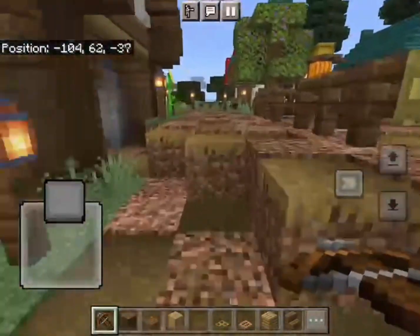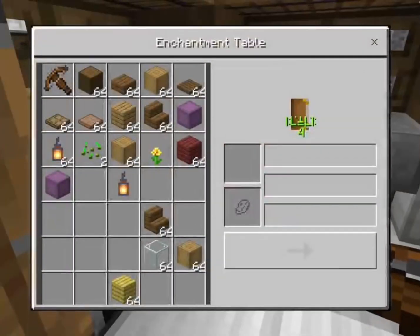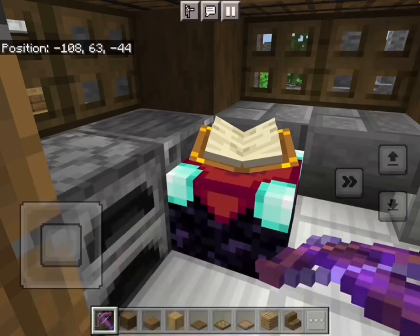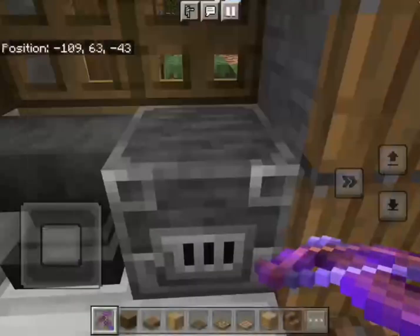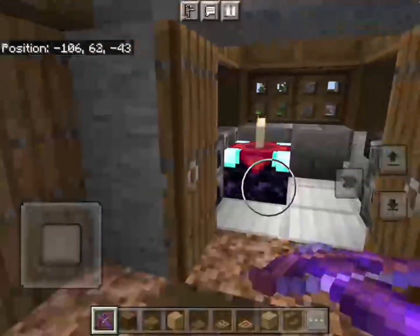So now let's move to the blacksmith area. We have an enchanting table we can use, and we also have some smelting over here. We also have an anvil which can level up enchantments.